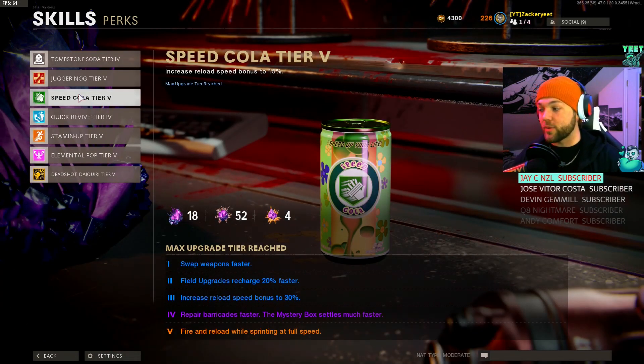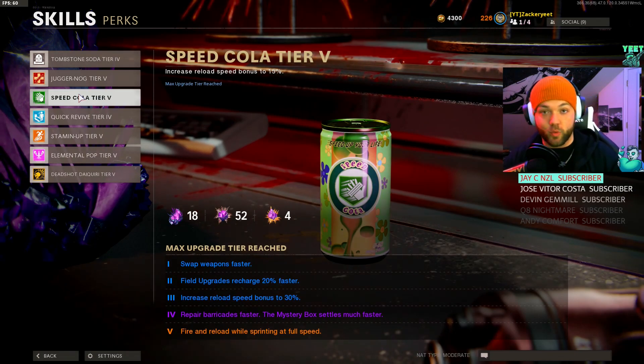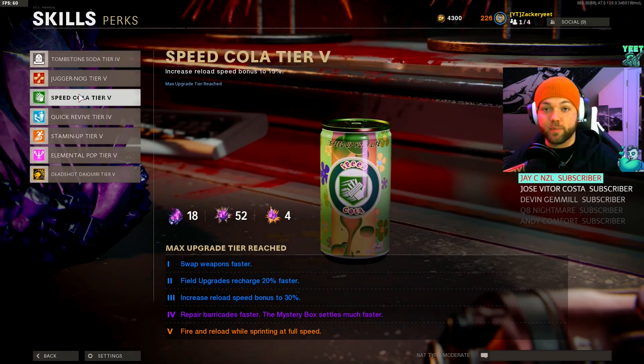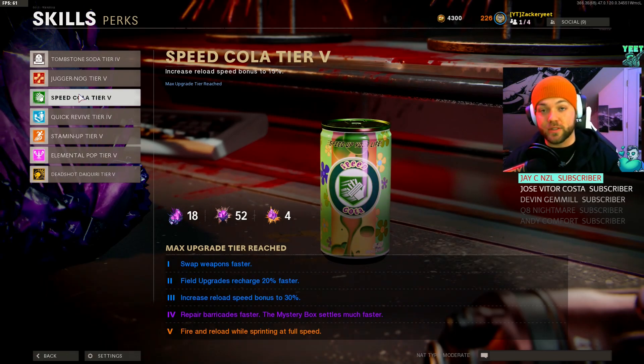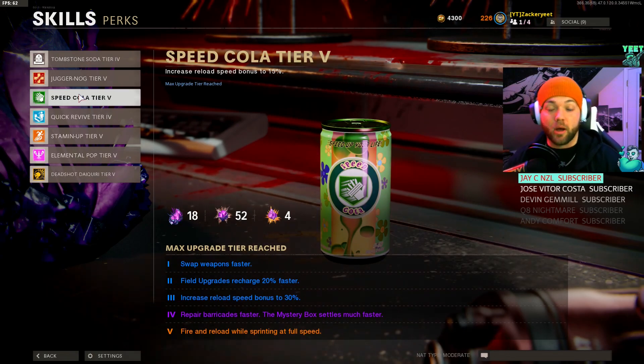Pairing this with at least tier 2 of Speed Cola means your field upgrades recharge 20% faster. Frenzied Guard normally requires 60 kills to fully recharge. Taking away 20% from those 60 kills means you only need 48 kills — 12 kills less to have a full Frenzied Guard up again.